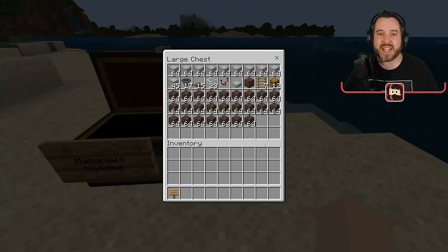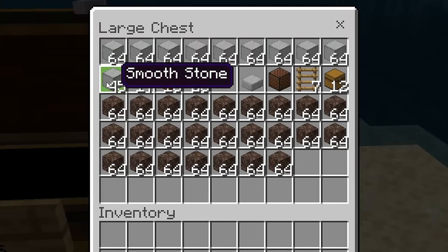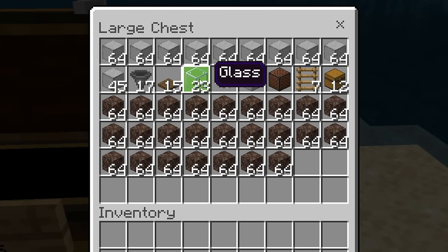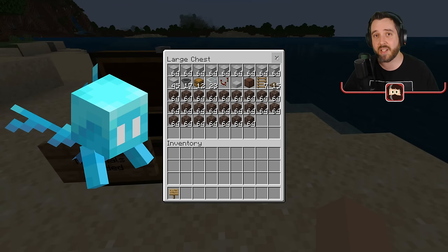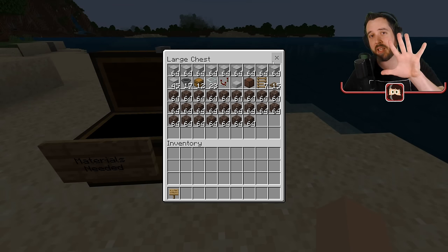I have a material list here for you. You're going to need any type of solid block to build with, whatever you want to decorate it with. You'll also probably want some glass because you're going to need to build an AFK spot a little bit above one of the platforms. You're going to need some hoppers and some chests. And in case you didn't guess it, we will be using the Allay as our collection system — we're actually going to need five Allays.